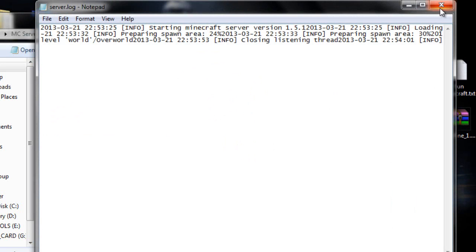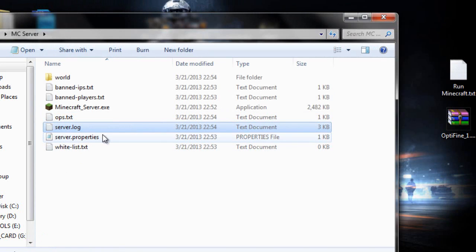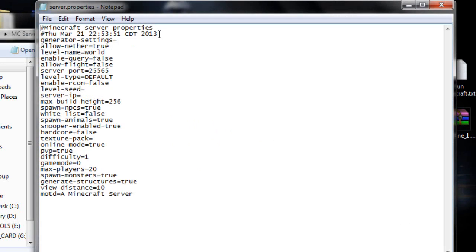The server log you do not want to tamper with. In server properties, you can do a bunch of stuff. Generator settings — just leave that. Allow Nether: true is yes, false is no. The level name you can set to whatever you want. Enable query doesn't really matter. Allow flight you can set true or false — I'm just going to leave it true.